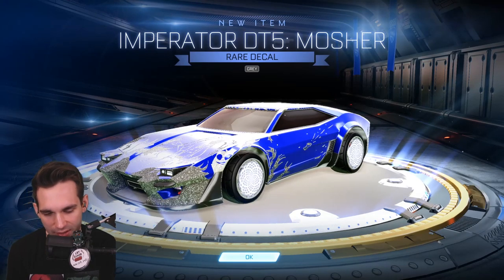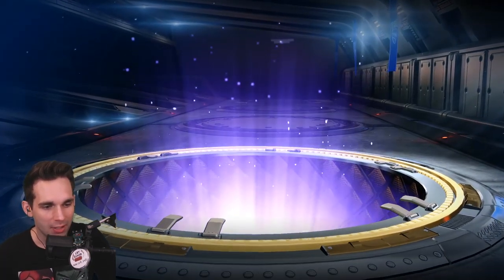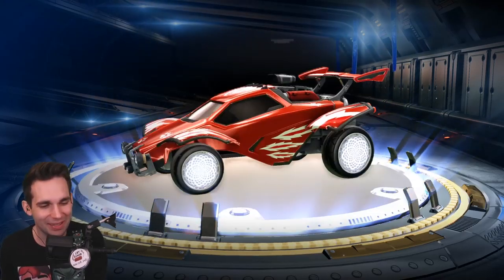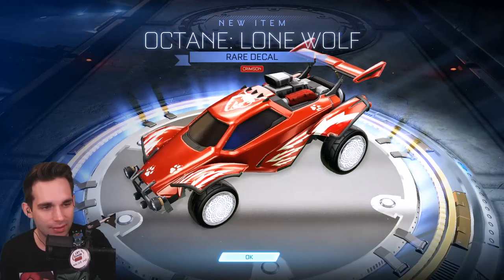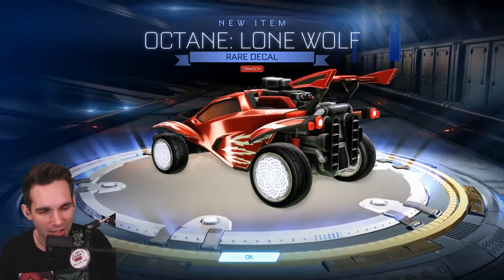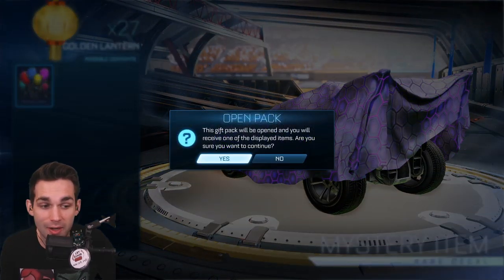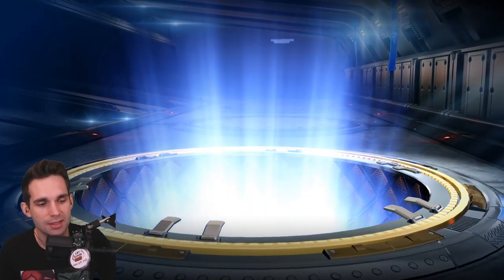Let me unequip the glitter real quick. Third item, glitter removed — let's go! Oh my god, I am so glad they took these out of the game. Octane Lone Wolf Crimson. That kind of slaps — I actually don't think I have a Lone Wolf Crimson so I'm kind of okay with that. Now that trade-ups are removed, it's rough. Why did they have to remove trade-ups even for things that could be traded up like this? They're trying to increase the rarity of exotics and black markets.